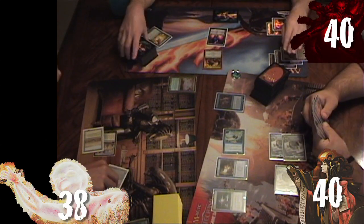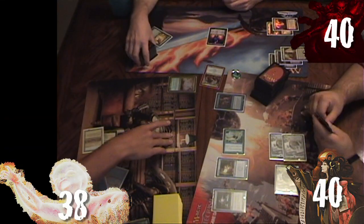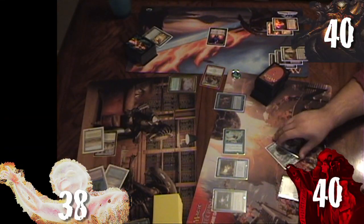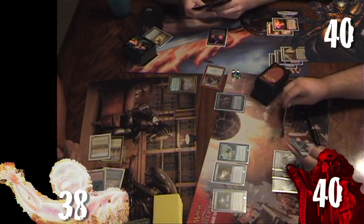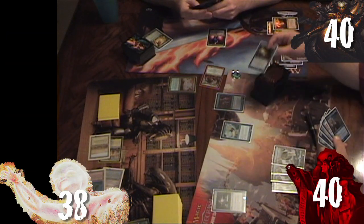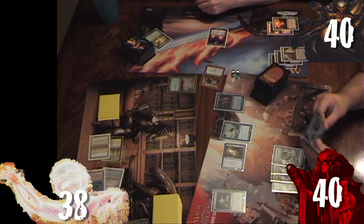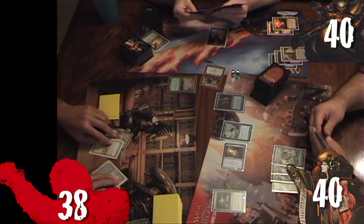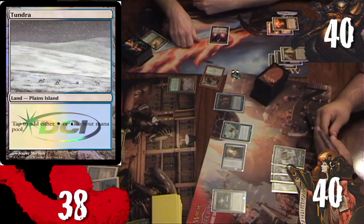Before the end of Rob's turn, Kyle uses Essence Scatter to counter Glissa, sending her back to the command zone. Ronnie untaps, draws, plays Island, attacks Rob's Liliana removing two loyalty counters, and passes with Teferi in hand. Kyle untaps, draws and plays Tundra, then passes.